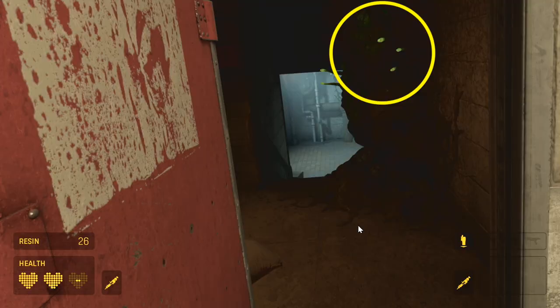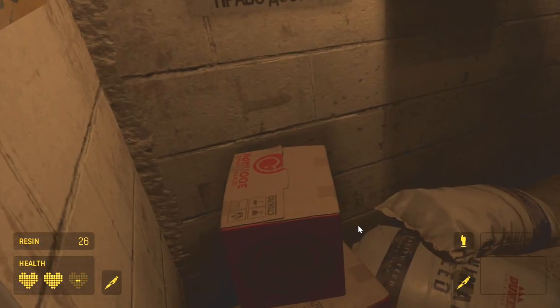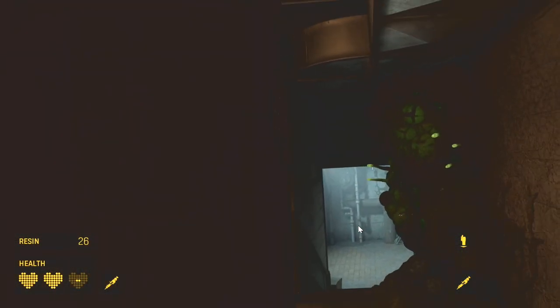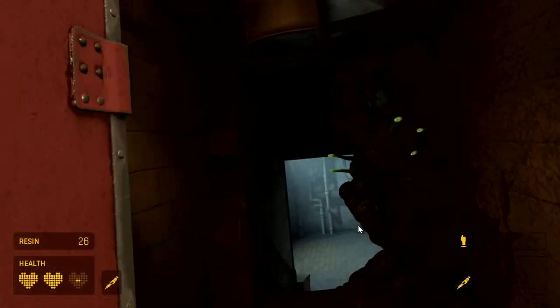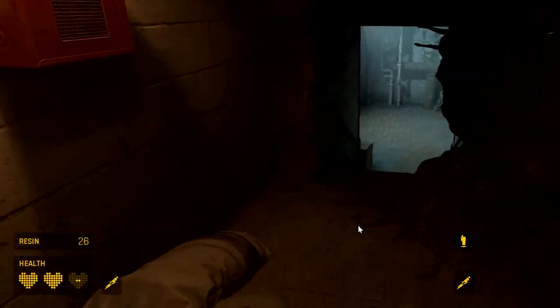When you open up the door, remember there are explosive sacks here. So you can either shoot them, or you can get close enough to them so they expand and will explode on their own — that way you can save your ammo, which is the method I like to do.